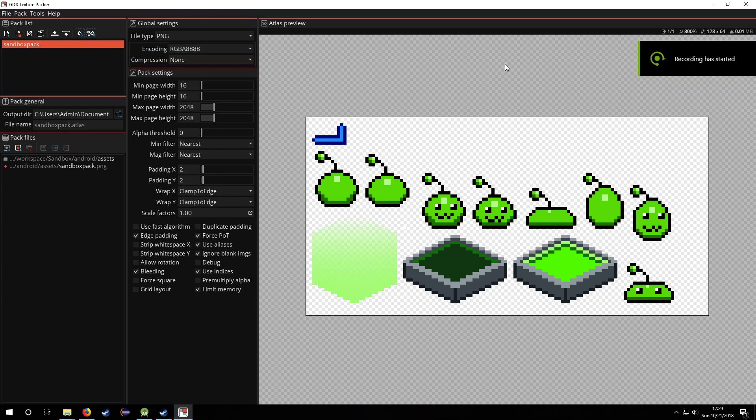Hey guys, this is Mike and this is an update video of part two showing what I've done so far. I've updated my player sprites to have a little more detail — I have the idle, the jumping, and crouching.